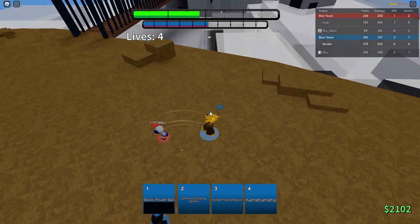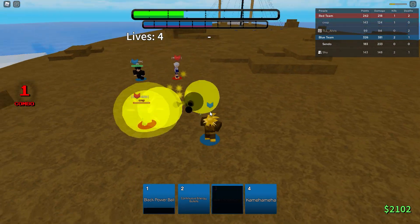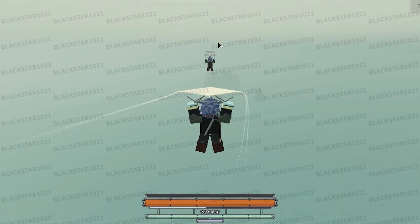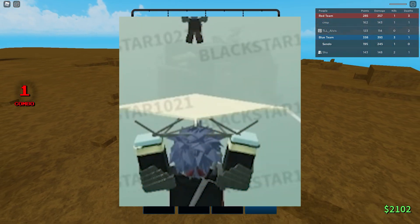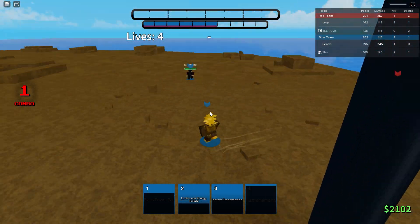The next piece of information is from Blackstar's combat leak video. This was just a two-second clip but I found it very interesting. In this clip, Blackstar and someone else are flying across the skies, and we can see an outline of a tall island or structure in the distance.